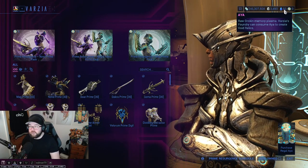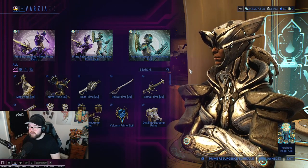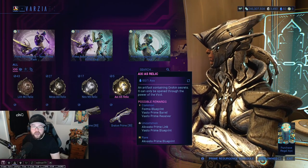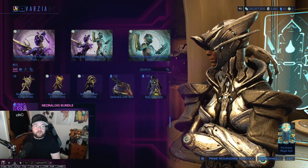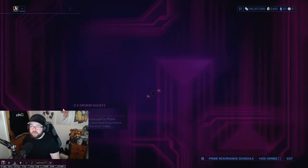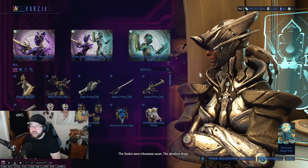Regal Aya is similar to Platinum, while earnable Aya is more similar to your Credits, Endo, and in-game currency. You can trade Vazia and see items like Relics, which cost one Aya. You can also get a Lisset skin, the Apisai and Dana, and the Necroloid bundle — that costs 10 Aya. On top of that you can trade one Aya for five Ducats, so if you want a bunch of Ducats for prime trading down the line, you can work that in your favor.